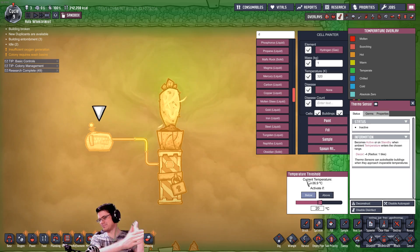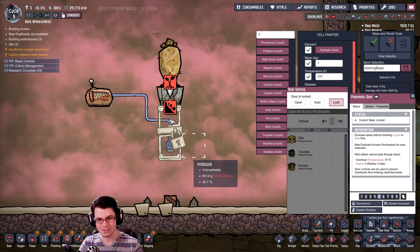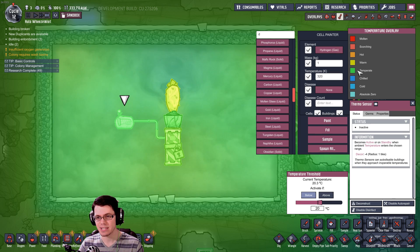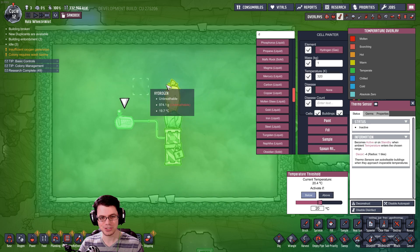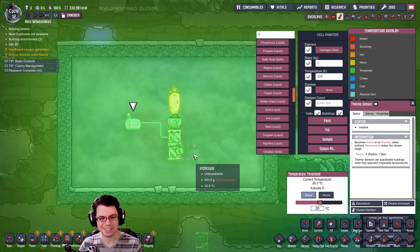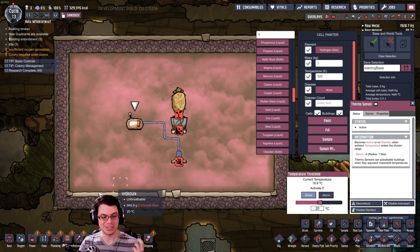And it gets better than that. I tried putting this on top of a pneumatic door, but that doesn't actually work. We're approaching the temperature threshold — about 21 degrees Celsius. Once it hits 20, the door will open, turning off the Weezwort, and I should be left with a nice temperate atmosphere. Bingo! It opened, it closed — it's going to run a little bit more and cycle until it balances out. That's awesome. It's super simple — I just made an automated flower pot. That works really, really well. Let's go ahead and apply this to something that would actually be useful.